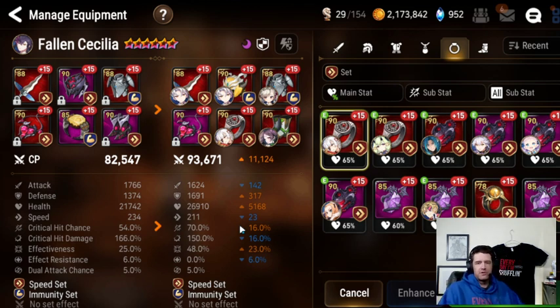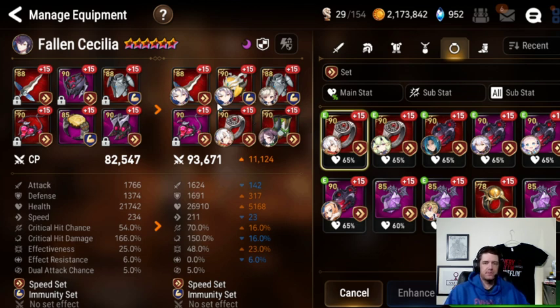That's probably the go-to build. I do know people that run her on a crit damage neck — I really don't like that, I think it's a terrible build. Her damage goes up very minimally with a crit damage neck. If you want her to be a bruiser you're better off going HP neck with crit rate subs — you can even add crit damage subs if you really want. You're wasting her kit with crit damage neck unless you're just trying to catch people off guard. Speed set and immunity is the only build; speed HP HP is the only build.